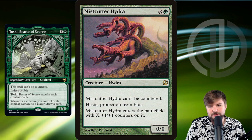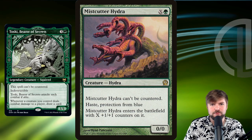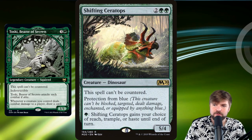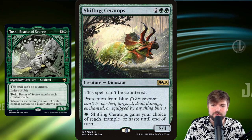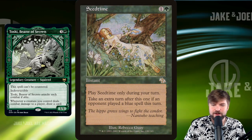Mistcutter Hydra: can't be countered, Haste, pro blue, enters the battlefield with X +1/+1 counters on it — exactly what we want to be doing in our anti-blue deck. Shifting Ceratops: four mana, can't be countered, pro blue, and for a mana it can gain either Reach, Trample, or Haste. Pretty excellent dinosaur there.